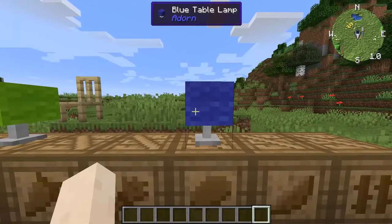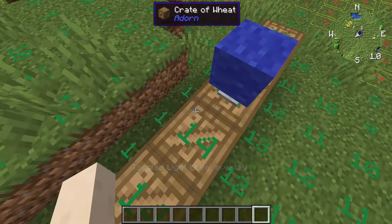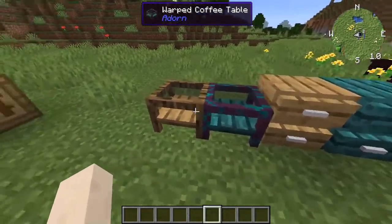We also have lamps as well, and they do emit light. We've also got coffee tables in different wood types.